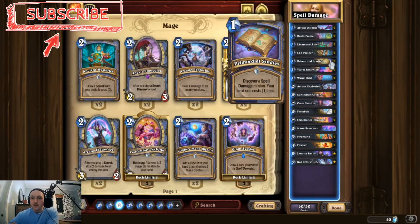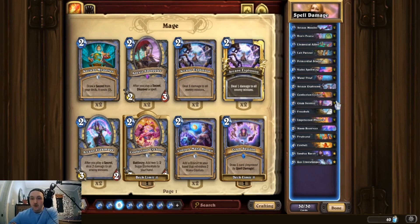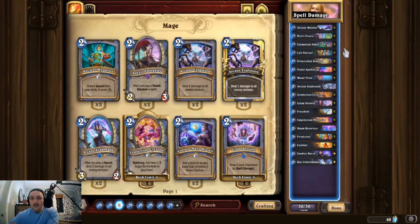The idea with this deck is you get down a bunch of spell damage minions. With Primordial Studies, the spell damage minion doesn't even have to be played on the turn you play Studies — you can wait and get a discount, which is really good with Phoenix. We get spell damage synergies that let us draw a whole bunch of cards with Cram Session and Elemental Allies, then just burn them out at the end.